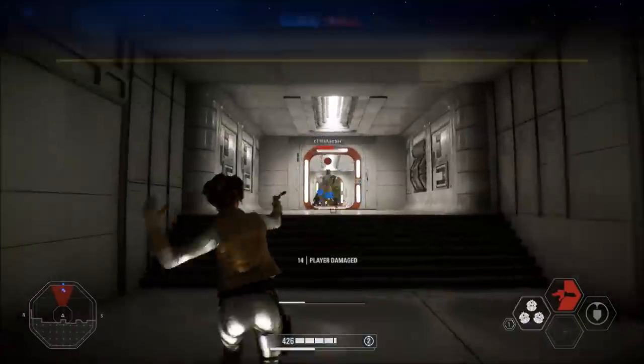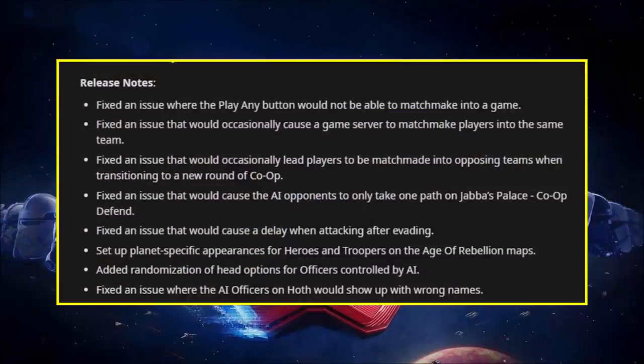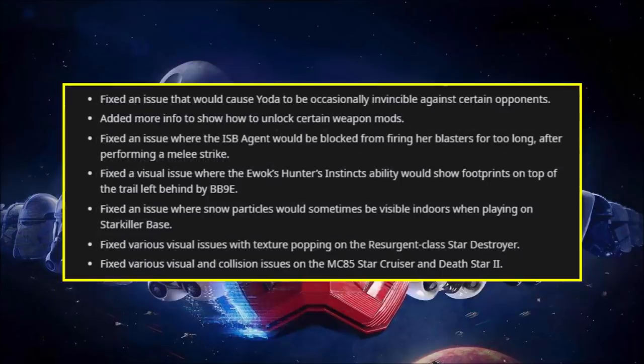The next three fixes are for co-op. First, they set up planet-specific appearances for heroes and troopers on the Age of Rebellion maps — for example, if you're playing as the Empire on Hoth in co-op, an enemy AI-controlled Luke Skywalker will be wearing his Hoth appearance, same going for Leia and Han Solo. They also added randomization of head options for AI-controlled officers to give them some variation, and fixed an issue where AI officers on Hoth specifically would show up with the wrong names. There was also a pretty game-breaking bug where Yoda would occasionally be invincible against certain opponents, and that has now been fixed.